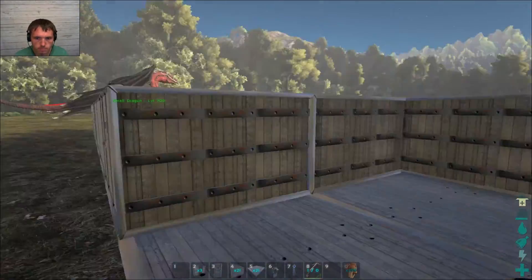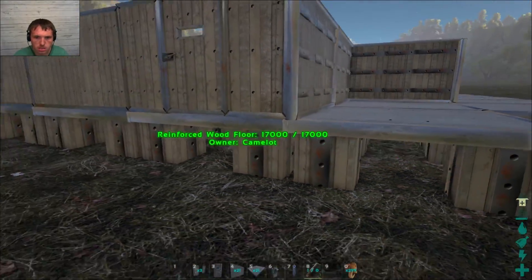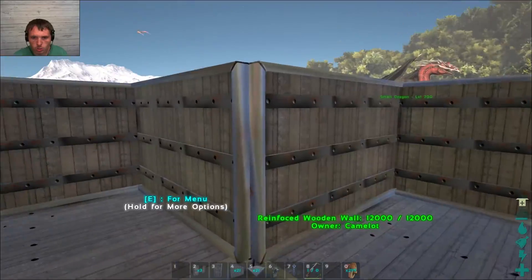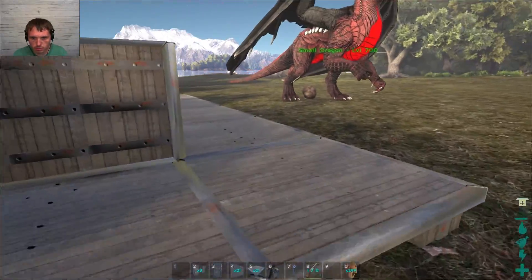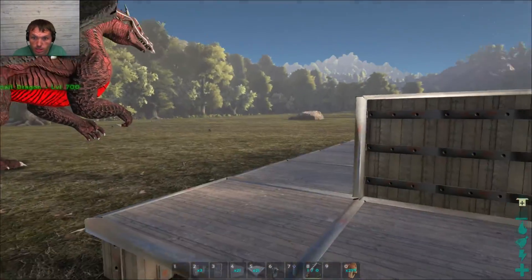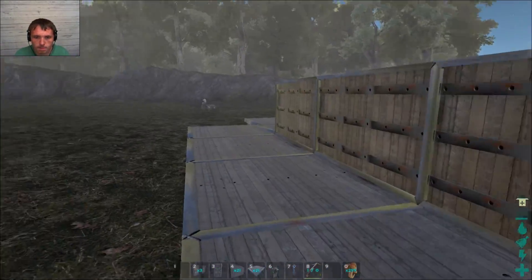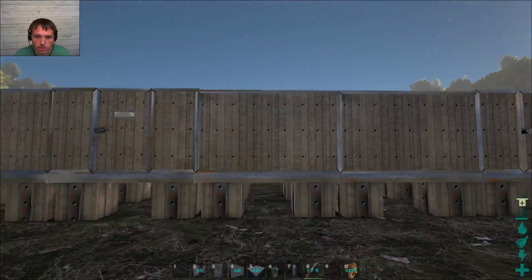Alright, cause what I was thinking here is we'll just have a wraparound porch that starts on the sides here. The front will be — well, I should have moved the front back too and had a front porch. I can go make more foundation and extend that out one more and have a wraparound porch. I think that'd be pretty cool. A little bit of a screwy design, it's a little square probably, but that's alright.